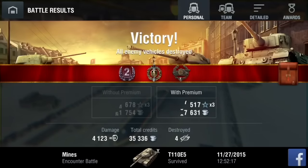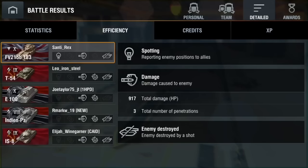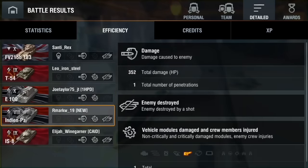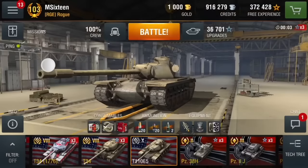Post-battle results: 4,123 damage, 35,336 credit profit. The T-54, I think that's a feeder clan of Sparta, did fairly well with 3,000 damage from self. I missed a shot and bounced two that I hit, so not too good — RNG, what can you do? Did most of the damage to the E100, and I put one shot in to ammo rack the T-54, which was nice.